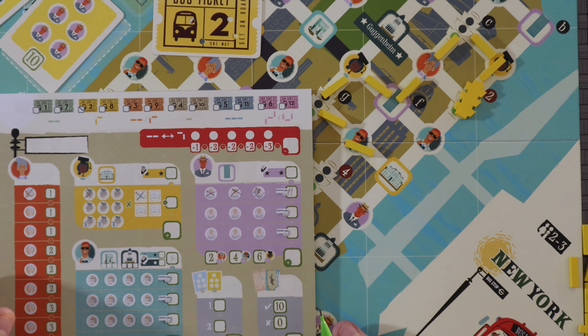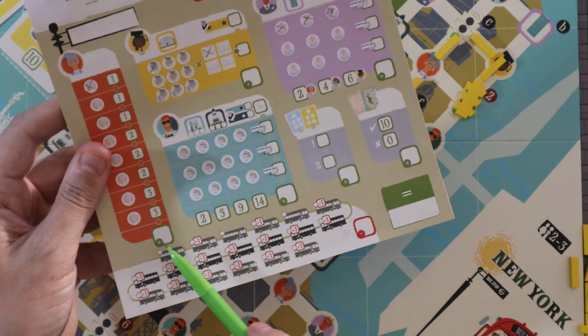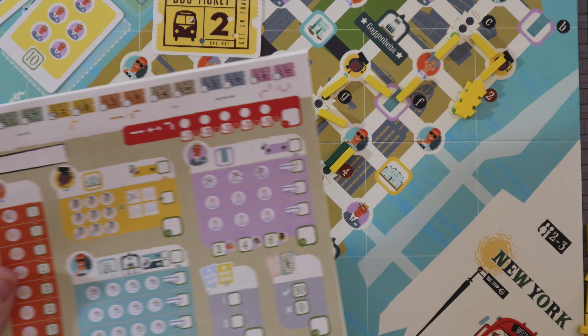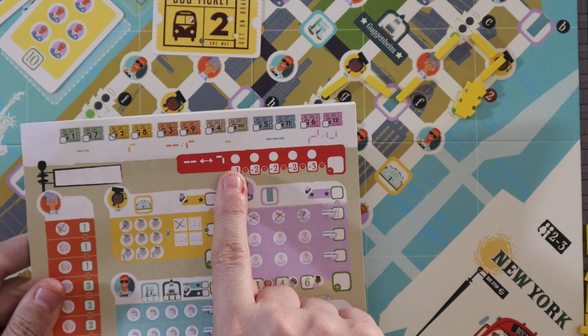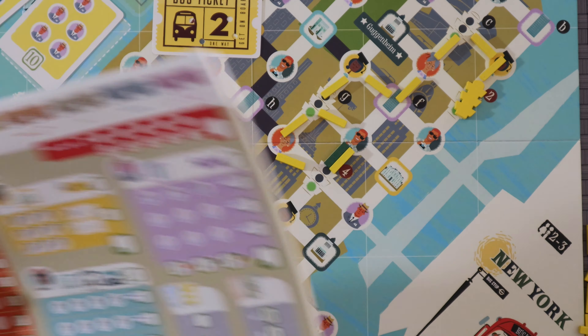There are a couple of other things that can happen. When you're on the New York side of the board, every time you go through one of these traffic jams, or if you wind up having to place your route next to another player's route at the same time, you have to cross off some of these buses here, which are going to be negative points. Also, if you ever double back on yourself — routed yourself into a corner where you'd be coming back to where you've already started — you are eliminated from the game. There's a way around that by turning straights into turns or turns into straights by marking off these, which are also worth negative points at the end of the game.